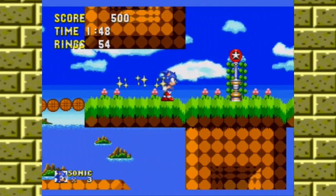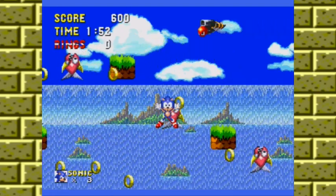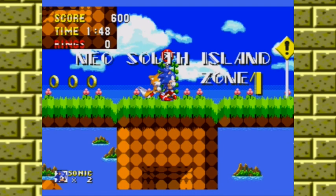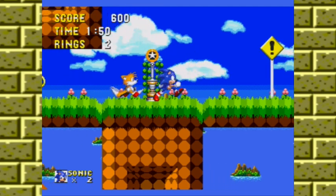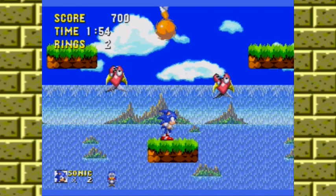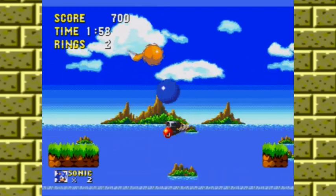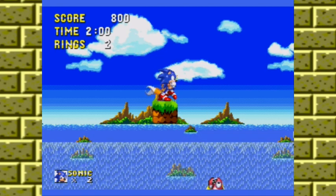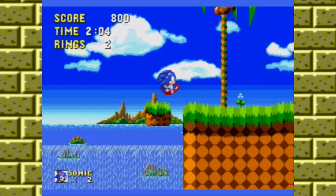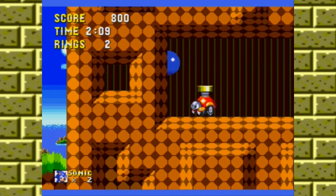It's quite a long level, this. Let's grab some of these. Let's take this carefully. Thankfully, these aren't buzz bombers or buzzers, so they can't shoot at me — which is a relief. Going to do a blind jump here, can't quite see where I'm going. These are very small platforms. This is quite advanced platforming for Stage 1.